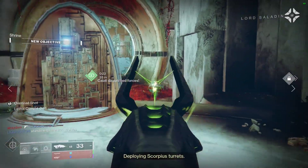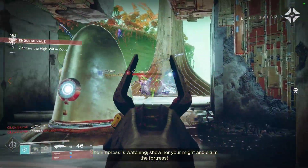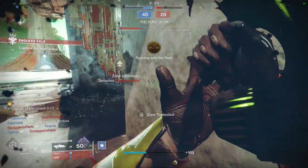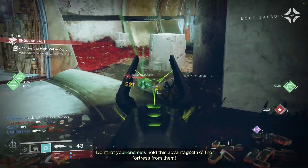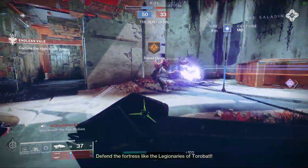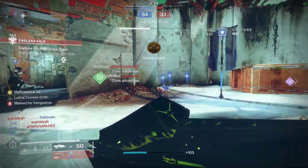In an SMG meta, this thing struggles hard. Unending Tempest can reach 22 meters. Immortal can also reach up to 22 meters if it's Adept with an Adept range mod. An Adept Shayura's with a range mod can reach 23.5 meters, and the Nkosis can reach 21 meters. This thing is just barely out of SMG range, and a Titan with Powerful Keeping won't have any trouble closing only 2 to 4 meters. Plus, Titans almost all run very high resilience, and if they're 8 Resilience or higher, you have to land 10 crits to get the most ideal TTK, which is 0.75 seconds.